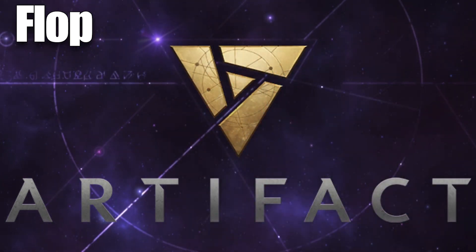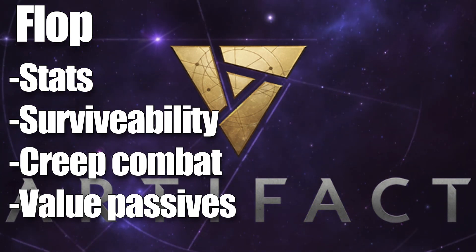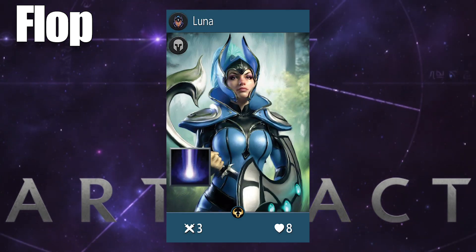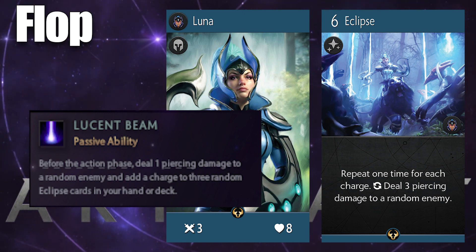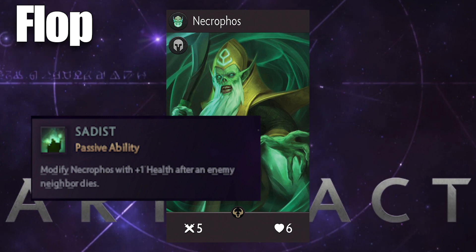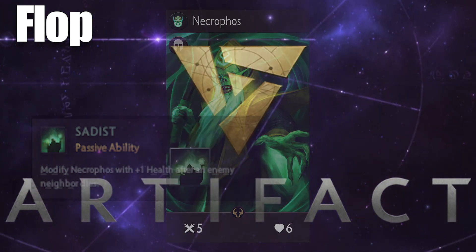Outside of their ability to engage in combat, there are a couple of heroes that have very valuable passive abilities that are useful to get established early. Luna is an excellent example — her passive ability helps in creep combat, but it also builds charges on Eclipse. Necrophos' passive helps him beef up in early creep combat, so it's useful for him to get established early as well.